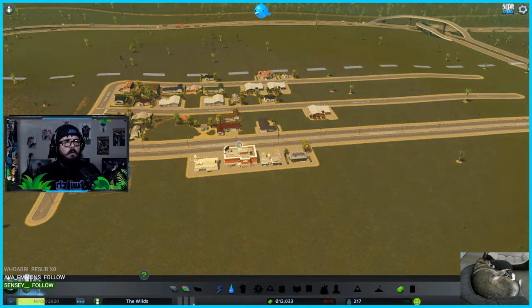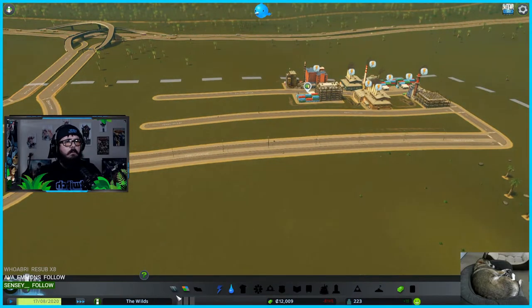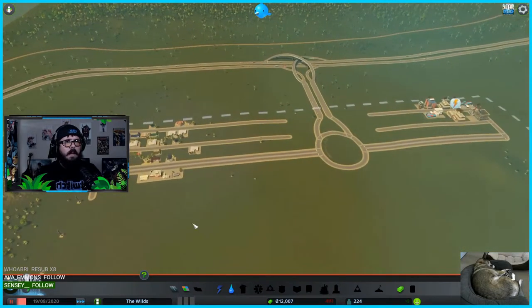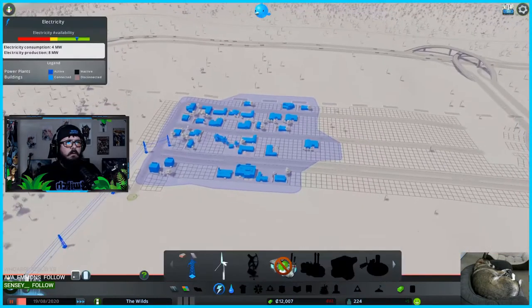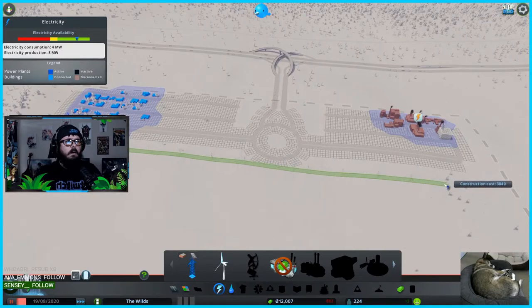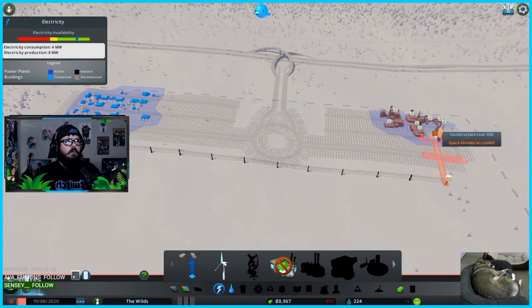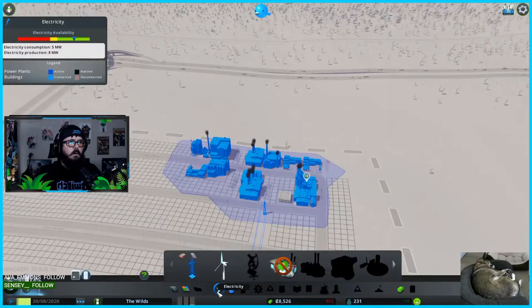We have low demand for industrial and offices. They're building up but they have no power — that's a problem. Pause. I guess I'm going to have to make this really ugly — temporarily. I don't want to demolish anything. Only temporary, trust me. Let's put it right there — did that work? Play. Electricity — it worked! Nice.